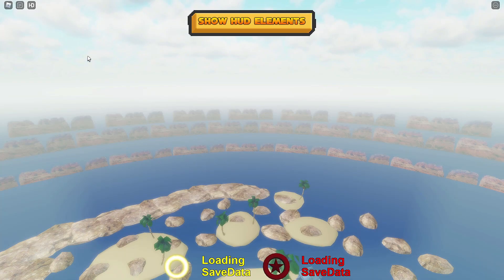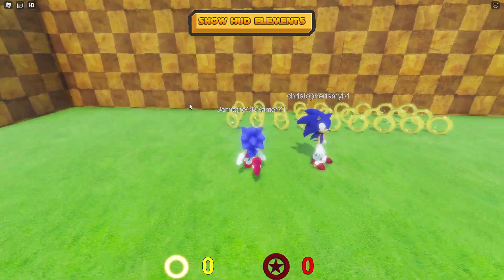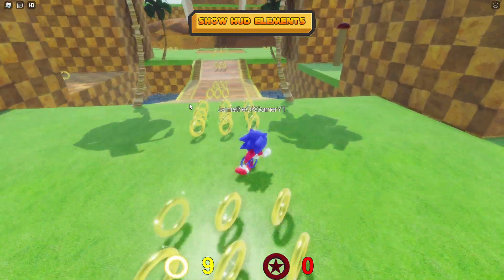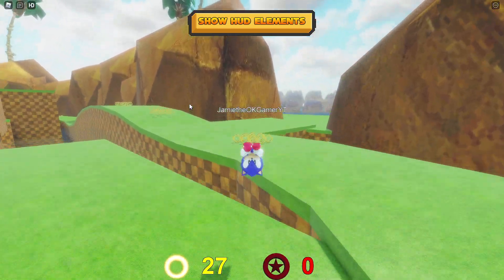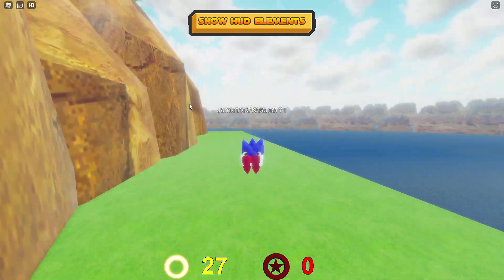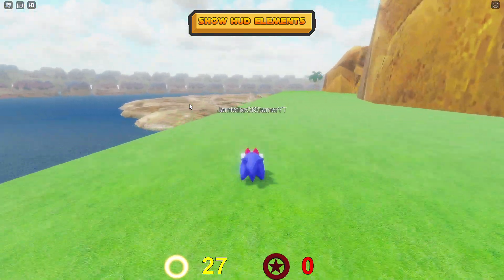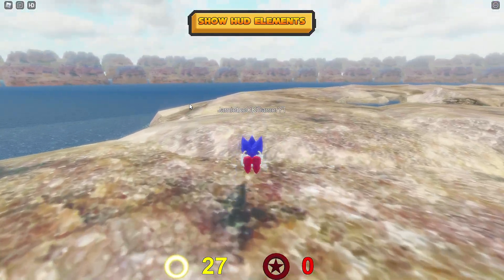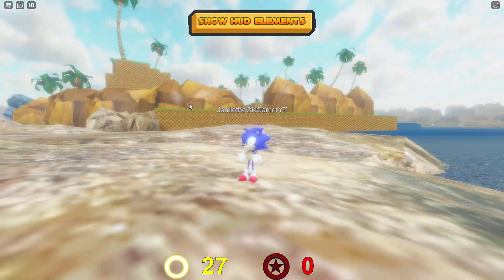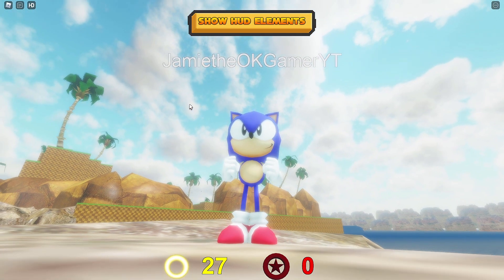Okay, I'm gonna go back to Green Hill Zone. This looks pretty good. I'm gonna collect some rings. Okay, yes, it's all coming back to me now. So we got that. What other moves do we have? Look at the Spin Dash — it's pretty sweet. Oh my goodness, it's been so long.